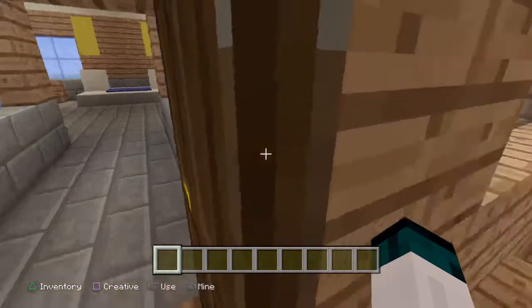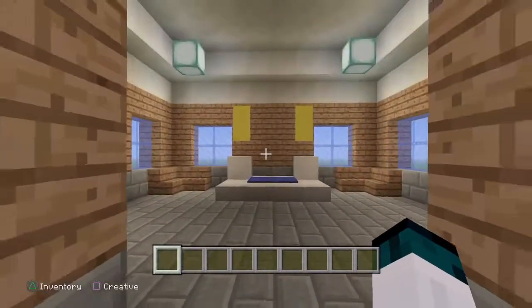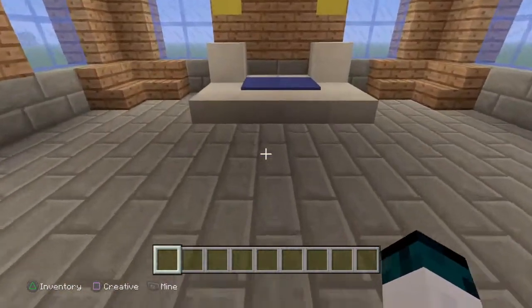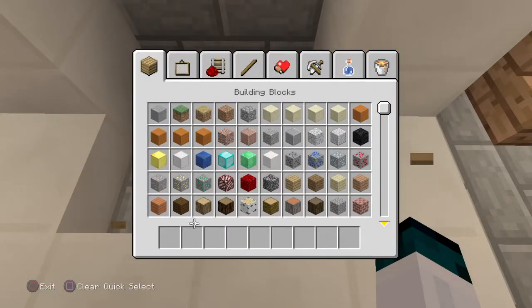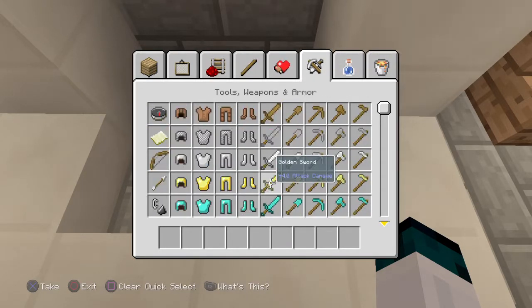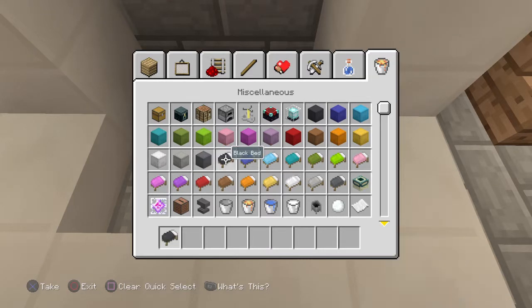Over here is where Alex's room is. He was making a room yesterday and he made probably the coolest room in the house — it's not even my room. I'm going to change his beds. Sorry Alex if you're watching this. I can either change it all to black or like a random color. Going dark blue — actually I don't like dark blue beds.